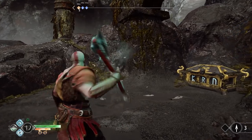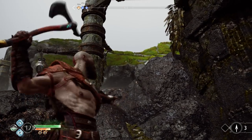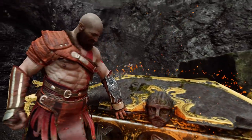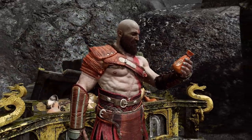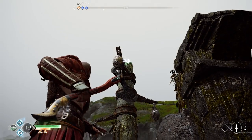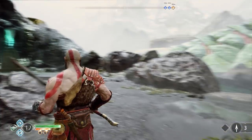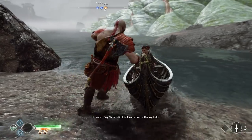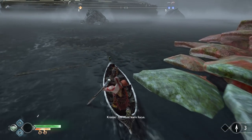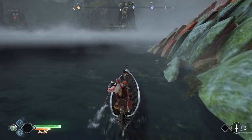We find a chest — all three targets needed to unlock it are on the same tower. I hit them with axe throws, including one on the reverse swing. We get an apple of Idunn inside. At the top of the tower is an Eye of Odin raven. There's also a chain that leads to a quest item for another quest, saved for later. Kratos lectures Atreus about offering help and maintaining focus — their journey must be the only concern.